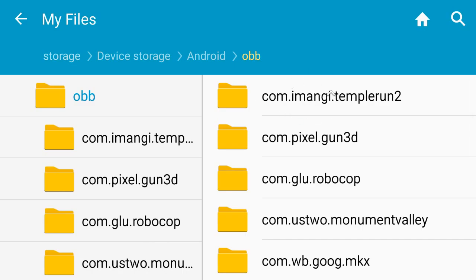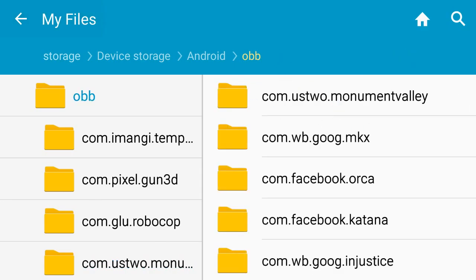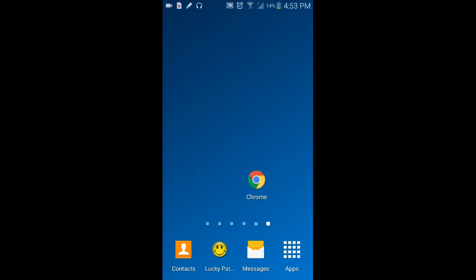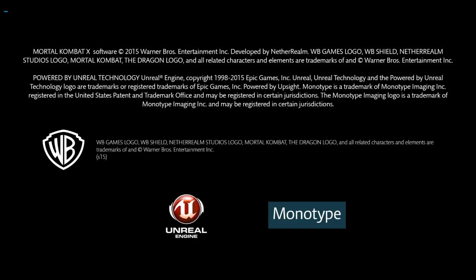Injustice, Temple Run 2, and Monument Valley — I did not hack this one, but I will be doing some of these. And then Pixel Gun — these are my new games that I'm going to be downloading soon. Let me show you that this works, so we're going to open Mortal Kombat X.